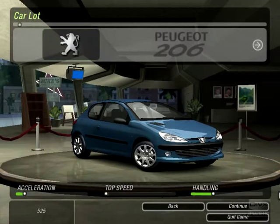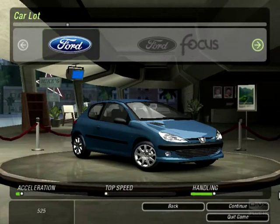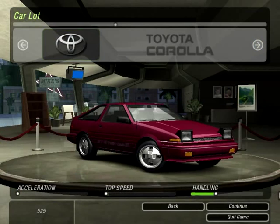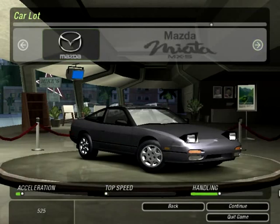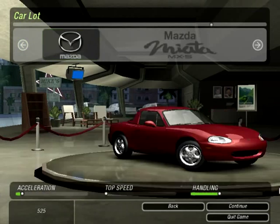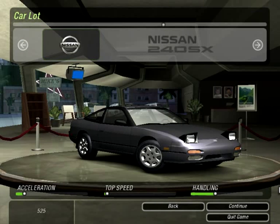Hey guys, Shadow here, back with part 2 of Need for Speed Underground 2, and we're just about to choose our car. Now the stats on all of these things are pretty crap. The only one with any top speed is the one I'm going to pick, being the Nissan 240.